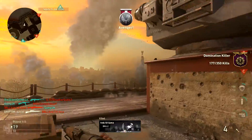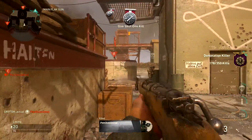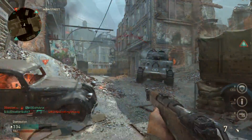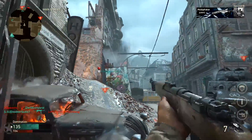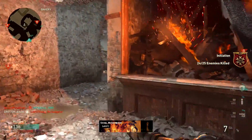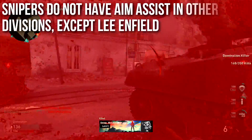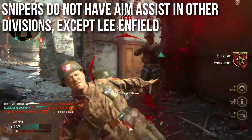Without holding your breath it roughly functions like a Black Ops 3 sniper rifle. When you do hold your breath, your aim gets steady and you get sticky aim — that aim that fights you when you want to pull off target, gravitating and pulling toward the middle, making it much easier to aim. Outside of the mountain division, sniper rifles do not have aim assist.